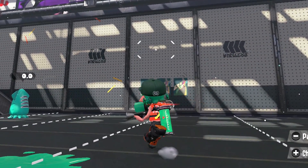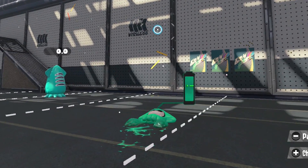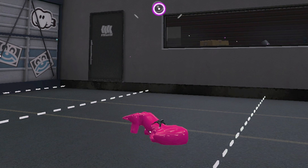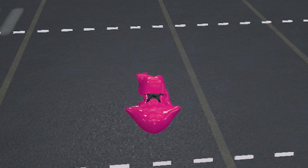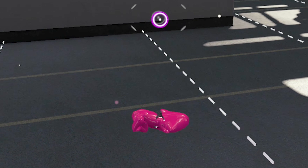You remember how I said this transformation involves a sneaky model swap? Well, I lied, because it actually involves two. On this frame, your custom inkling character model swaps for a much simpler generic model, with a head shape somewhat resembling the squid you're about to turn into. It's a transformation midpoint — neither kid nor squid. A squick, if you will.